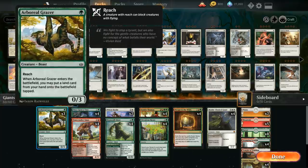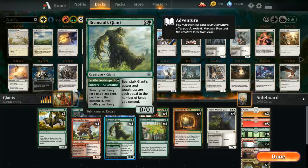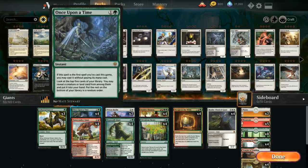To help us ramp and get to seven mana in the first place, we've got Boreal Grazer — a one-mana 0/3 with reach that, when it enters the battlefield, puts a land from our hand onto the battlefield. This helps us ramp from one mana to three mana where we can maybe set up a Beanstalk Giant.